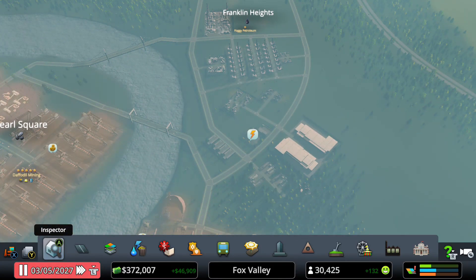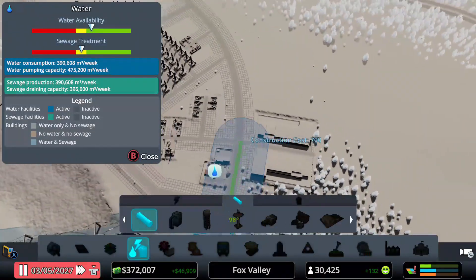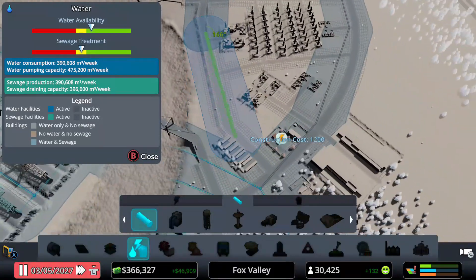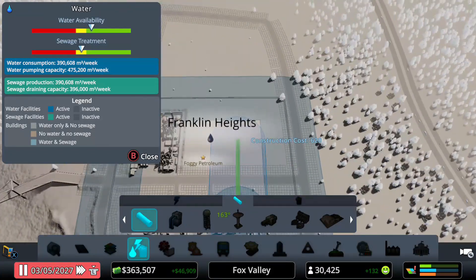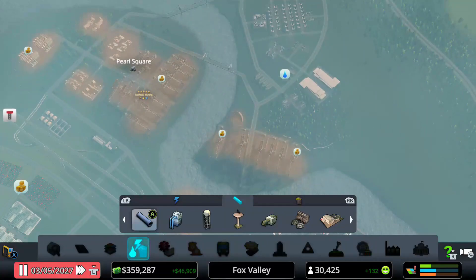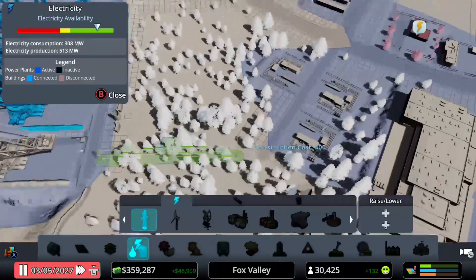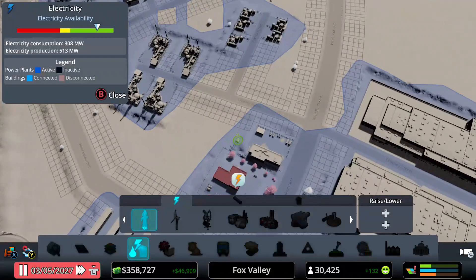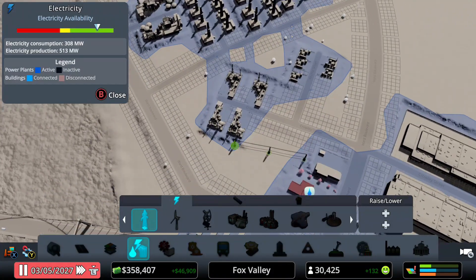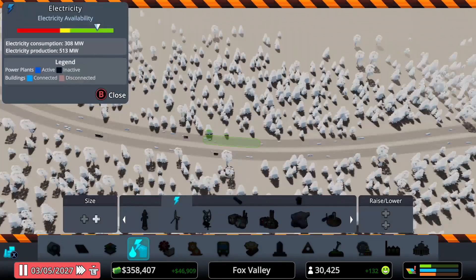Before starting the simulation, I need to add water to this whole area — I always forget to put down pipes in my City Skylines cities, but I actually remembered this time. I also need electricity for this area. I can use power lines and connect from this grid over here — the blue connects across the street so we should have a good electrical grid.